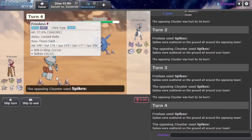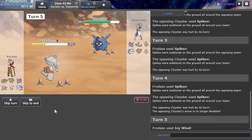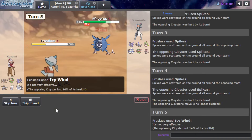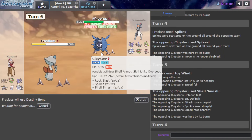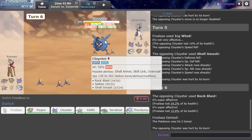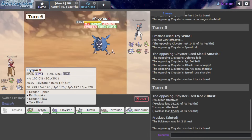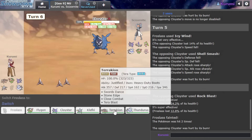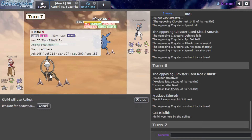My opponent has a Spike-setting Cloyster as well, which is interesting because you don't ever see this mon set Spikes. I don't really mind - I'm literally going to use it as setup fodder with my Terrakion. But my opponent Shell Smashes! Shell Smash and Spikes is insane. They do have the speed boost, but unfortunately my whole team is outsped by this. Fortunately, I have the keys.